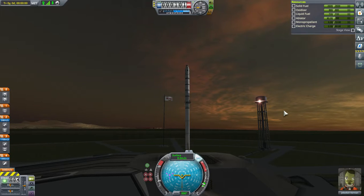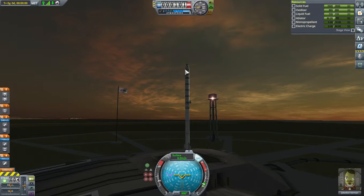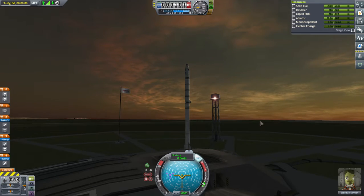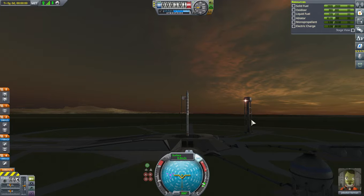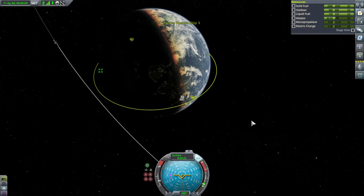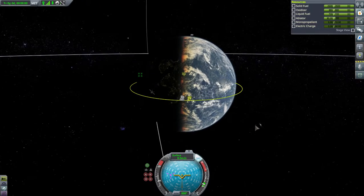Good morning and welcome back to Kerbal Space Program Ascent. We are on the launch pad with Jebediah in the rescue ship 3. It's called 3 because it can hold 3 people. What we're going to do is go up to the science lab that's orbiting Kerbin right now, and we're going to pick up Bob and Gizzer. They are the last two Kerbals in space. We're going to get ready to end the Ascent series.